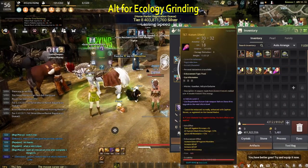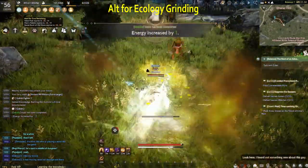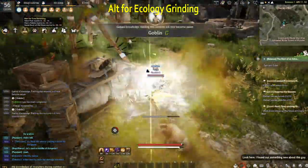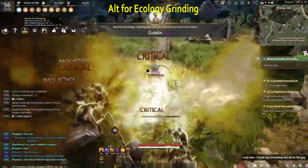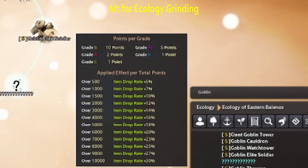For an alt, you can choose to make an awakening valkyrie specifically for low level ecology grinding. Doing it on a valk is a lot more effortless than other classes since you are only holding right click and spacebar to do this. Ecology grinding increases your drop rate so you definitely want to do this. 4000 points is easy to get early on.